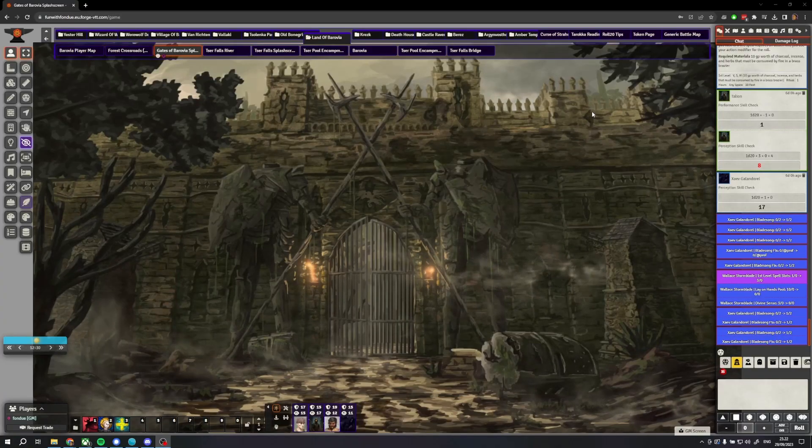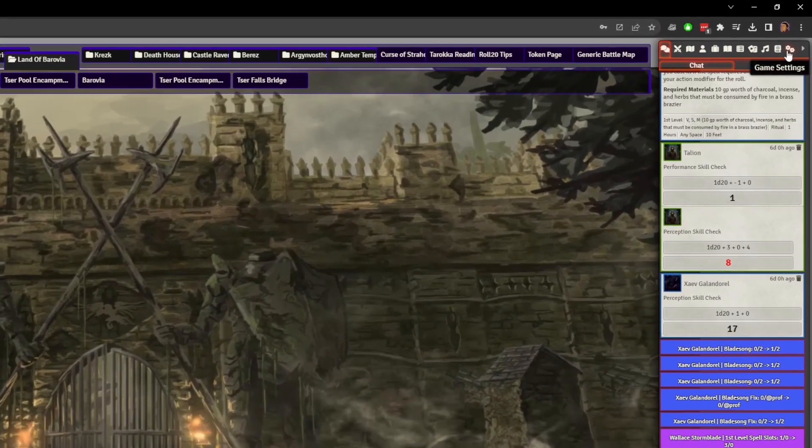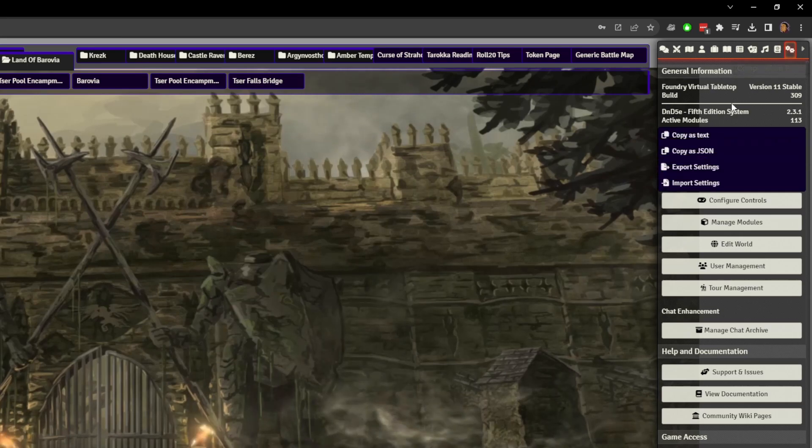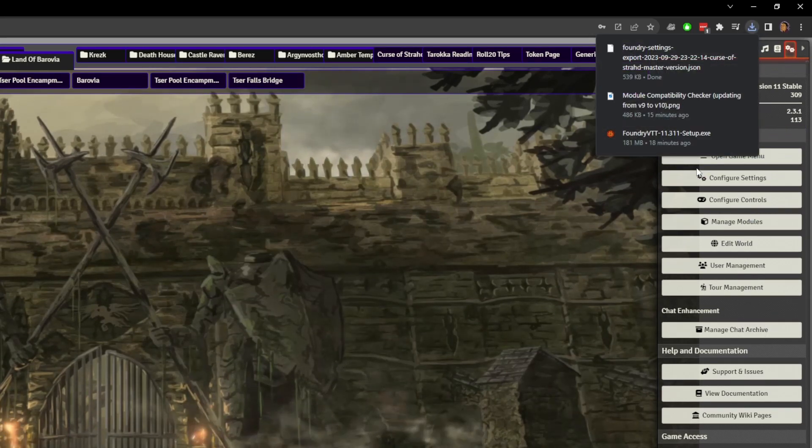To get this environment copy, with the module activated, go to each of your game worlds, navigate to the game settings tab in the top right corner, right click under where it says general information at the top, and click export settings. You will have to do this separately for every one of your game worlds. These JSON files will come in handy later when we have updated, so store them in a secure place.